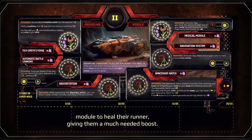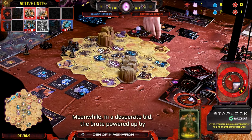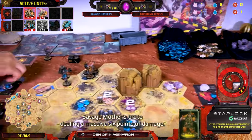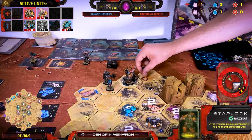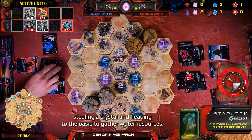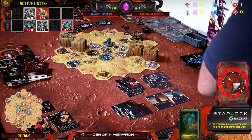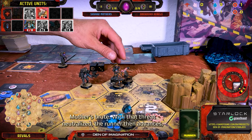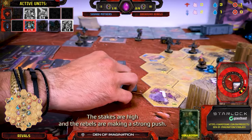The Rebels use the medical module to heal their Runner, giving them a much-needed boost. In a desperate bid, the Brute — powered up by Desperation Mode — lands three powerful punches on the Savage Mothers' Brute, dealing a massive six points of damage. The Rebels are fighting back with everything they've got. The Savage Mothers' Thief pulls off a slick move, stealing a crystal and heading to the Oasis to gather water resources. Things are looking grim for the Savage Mothers. The Rebels' Runner delivers a brutal double stab, taking out the Savage Mothers' Brute. With that threat neutralized, the Runner advances, positioning itself to threaten the remaining Mothers units.